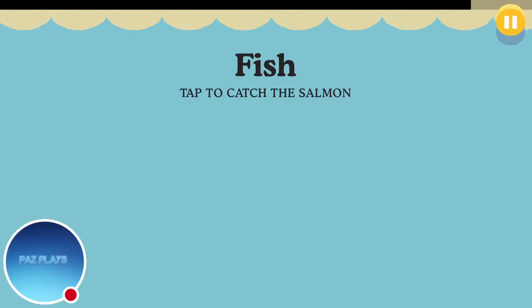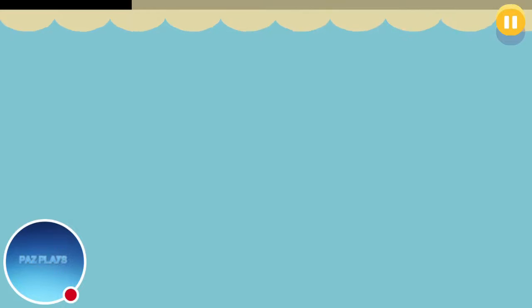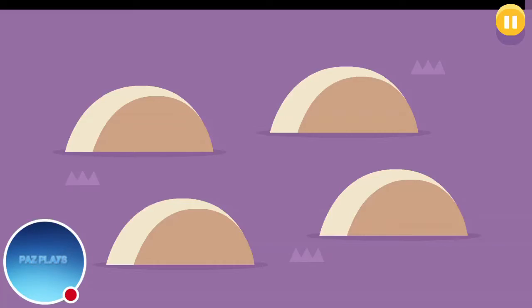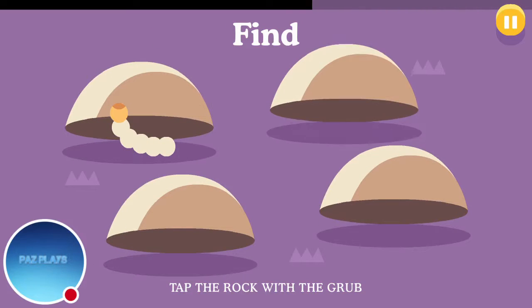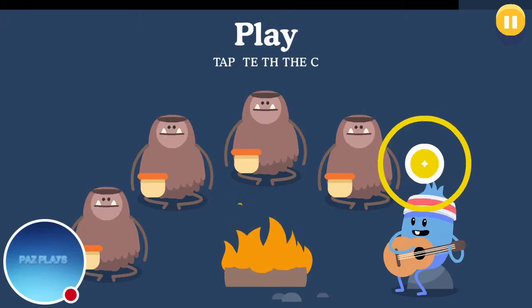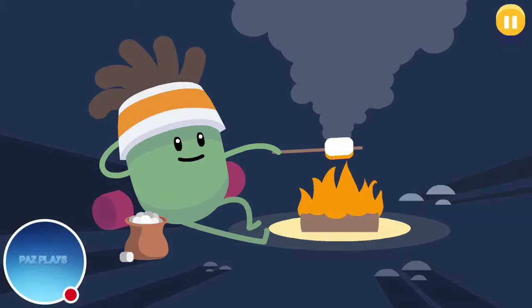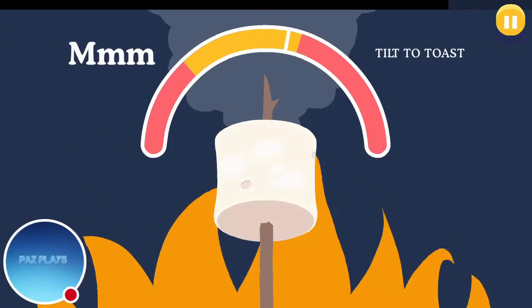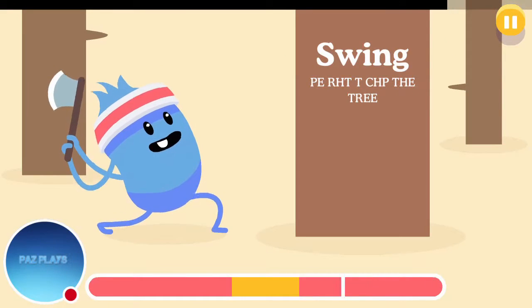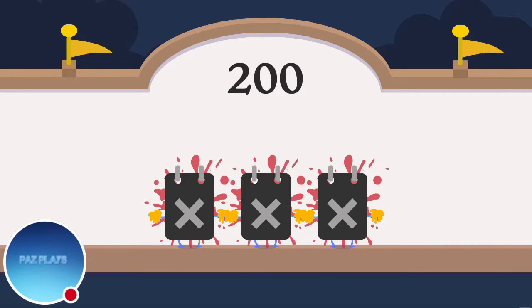So we're doing Camp Catastrophe — you have to tap to get the salmon. Tap the scene... nope. Okay. Oh okay, this has gone badly.